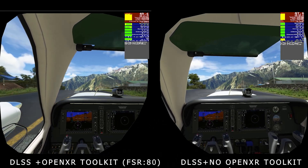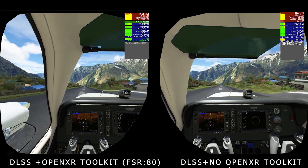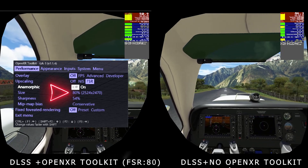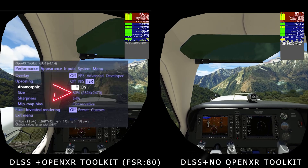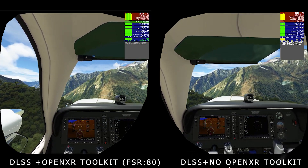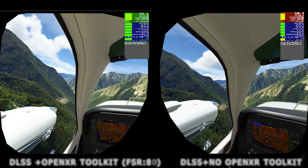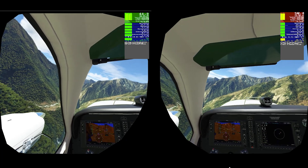Here you can see I'm taking off from Lukla Airport in Nepal in a Baron G58. On the left, you can see I'm running VR using the OpenXR toolkit set to 80% FSR upscaling using the new DLSS anti-aliasing tool in the Sim. On the right, you can see I'm not using the OpenXR toolkit, but I'm using DLSS, which is the same setting I used for my best settings guide yesterday. Both options are a major improvement on the performance, so I'm really happy. The reason I'm showing you this footage is so you can see that there are really hardly any stutters, and the Sim is running exceptionally well.